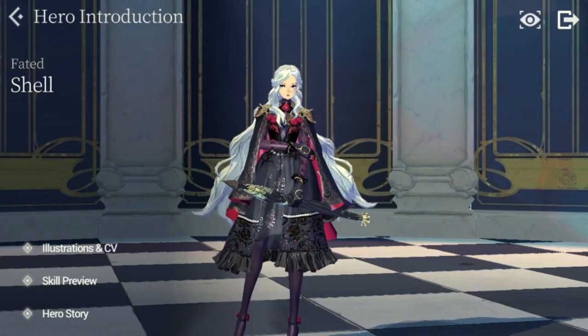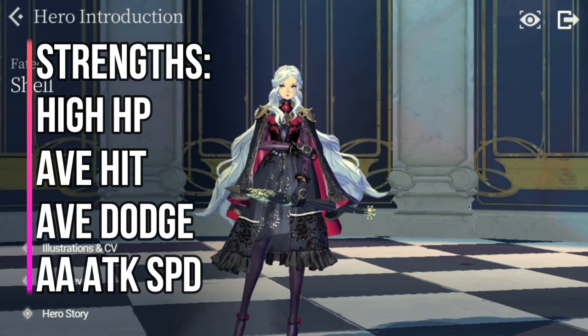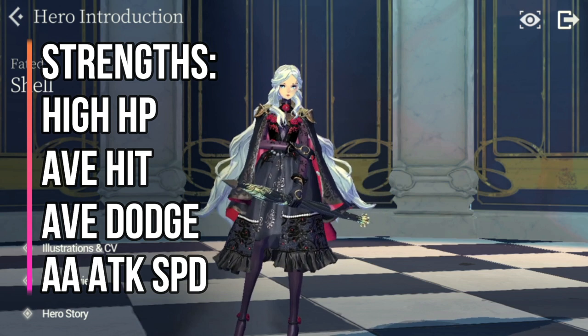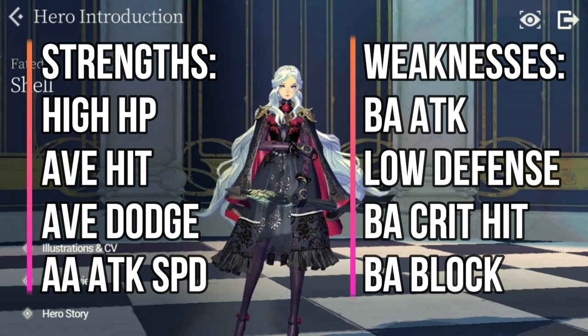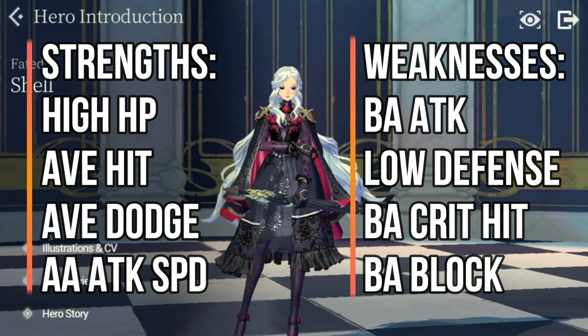As for Shell's stats, her strengths are she has high HP and above average attack speed. She has average dodge and average hit. As for her weaknesses, she has below average attack, low defense, below average crit hit, and below average block.